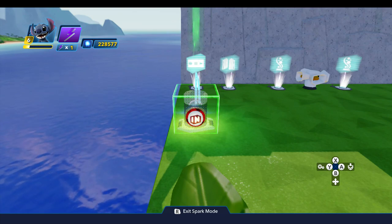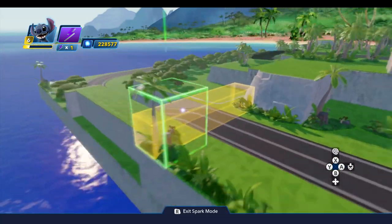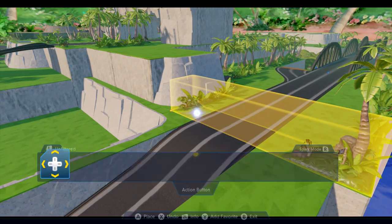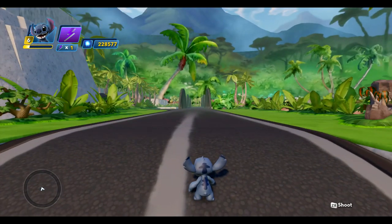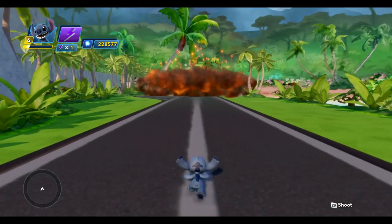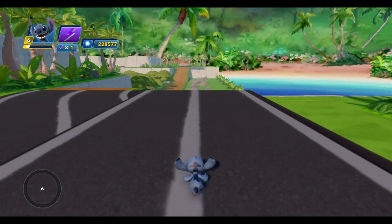Before we do one more thing, let's go ahead and test the bridge exploding. I'm going to exit out of spark mode. So as we come up to the top of the bridge and pass through that trigger area, there goes the bridge and it's all gone. That is really cool.